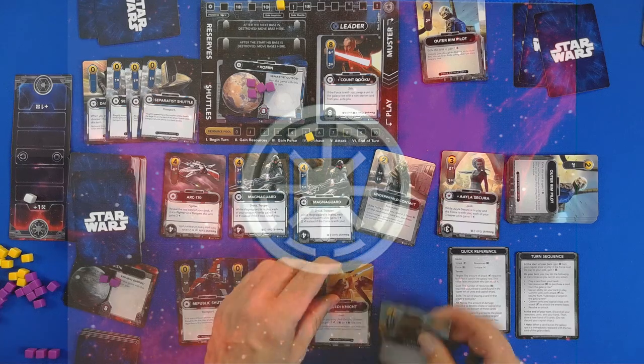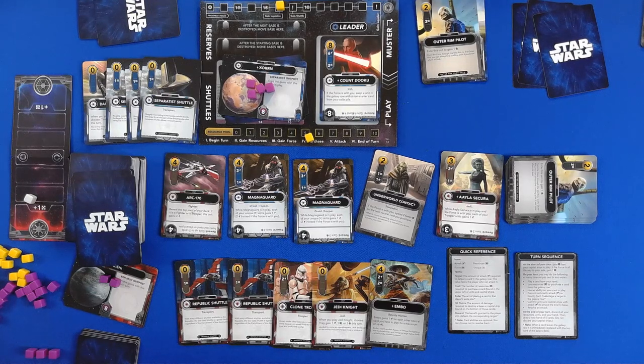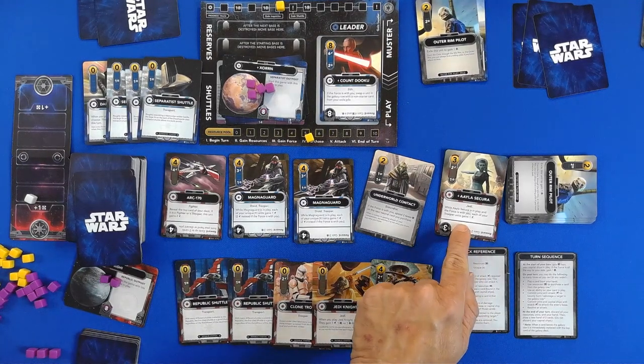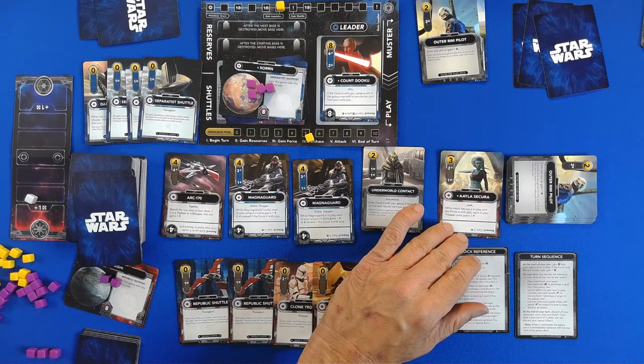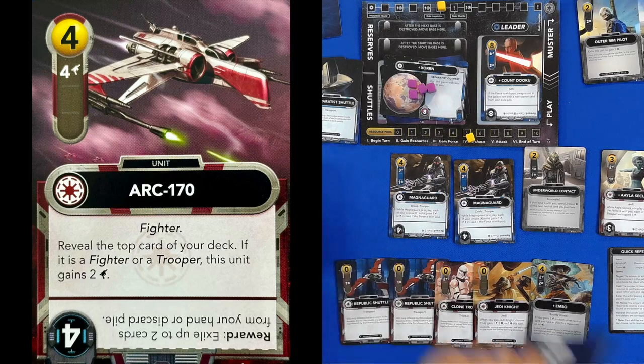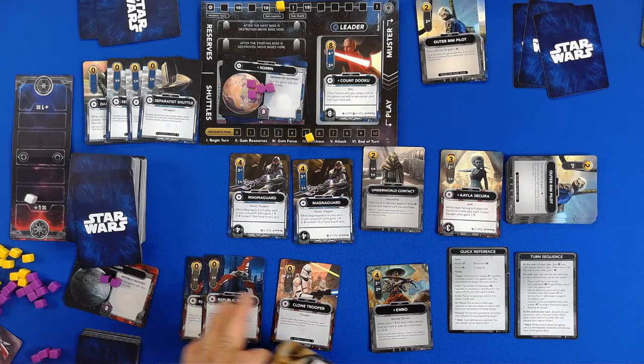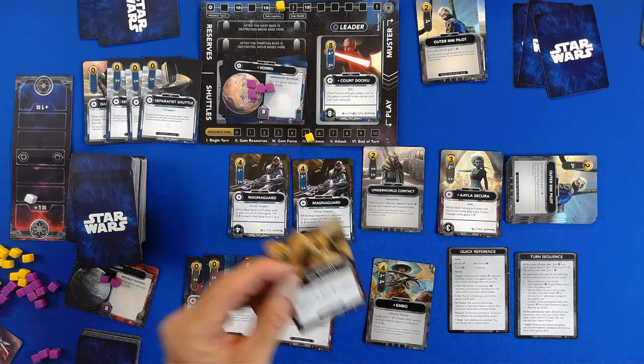Republic turn. With the Republic turn, we have one, two, three, four to purchase with. It will top-crawl your deck if the card is fire or a trooper — this unit gains plus two. I like that. The force is with you: each of your troopers gain one. I am going to go with the Arc 170 and the Jedi Knight. That's one, two, three, four. I have one left over.